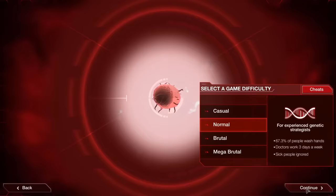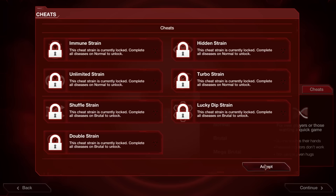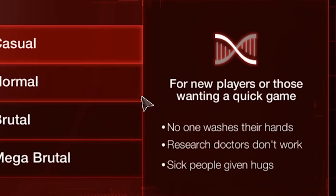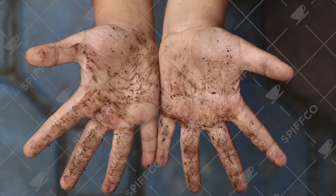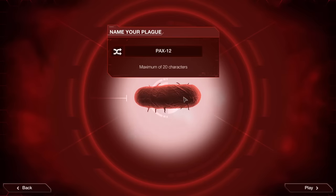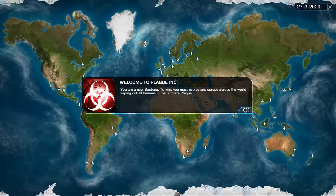So how do you normally unlock genes? Quite simply, all you need to do is win the game — it doesn't matter what difficulty you do it on, if you use cheats or whatever. For today's simplicity, we're going to actually win the game on casual. Casual is great because it's meant for new players wanting a quick game. Basically, no one washes their hands, research doctors don't work, sick people are giving hugs, and probably no one drinks tea. So we're going to unleash our lovely bacteria, PAX-12, onto the world. Welcome to Plague Inc., ladies and gentlemen.